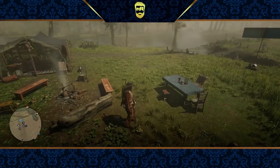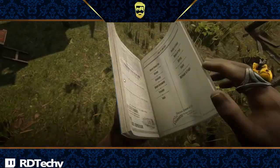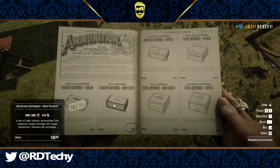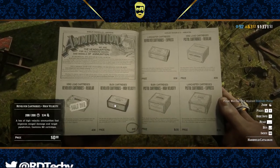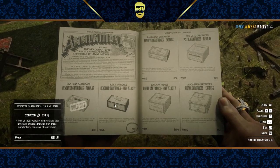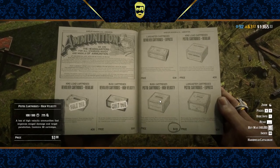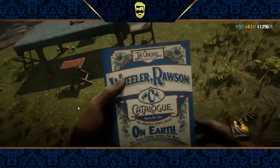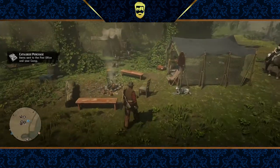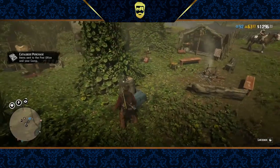Okay, so first tip is when you're buying ammo, do not use the gunsmith — use your catalog. It's easy enough to buy maximum; you press and hold enter and get the option. It'll cost a lot because it buys 999 of each ammo type, but it goes straight to your locker and then you can go collect it. It'll take only as much as you need, and the rest will stay there.